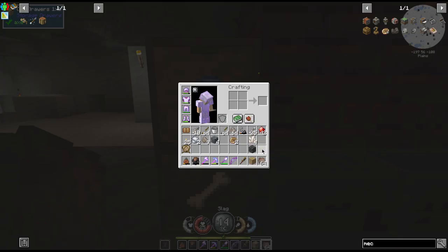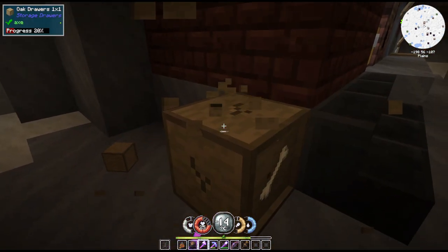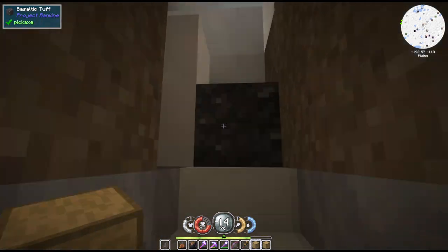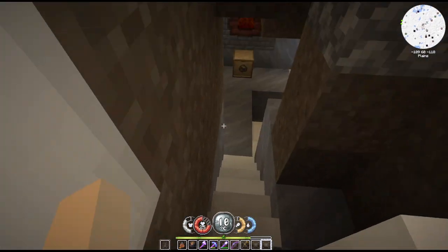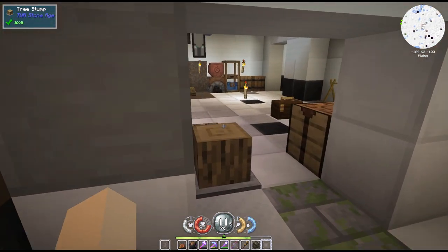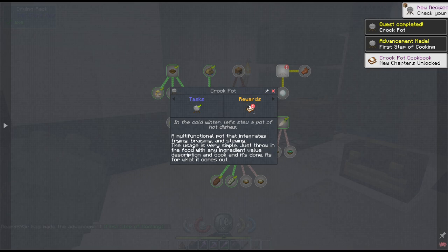I'm so used to the 1710 version where you actually have to have tape. I forgot that these, when you break them, just work - which boo. But anyways, there is my charcoal. Put this in here and there is our crockpot!